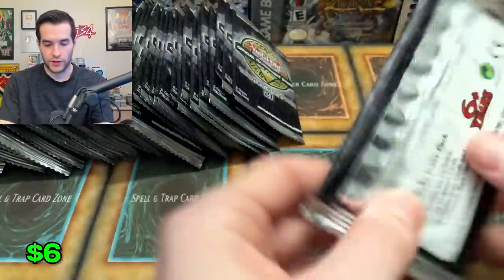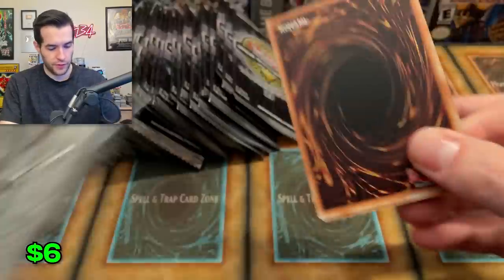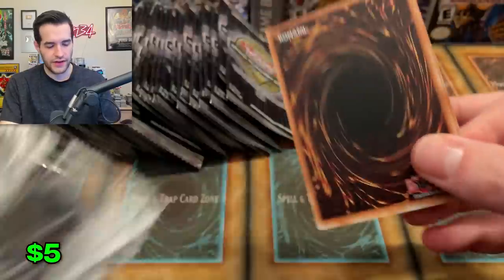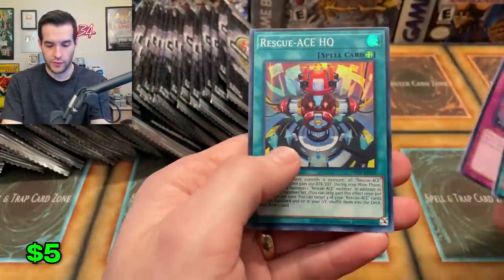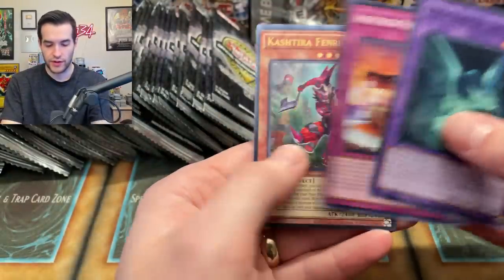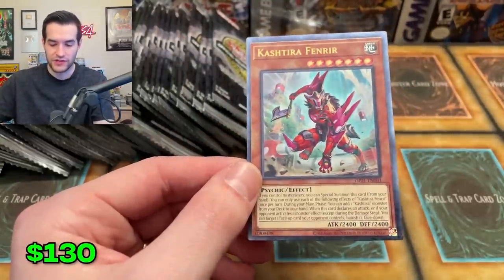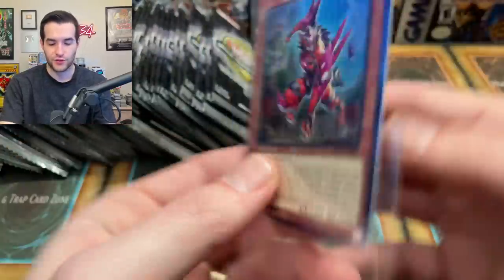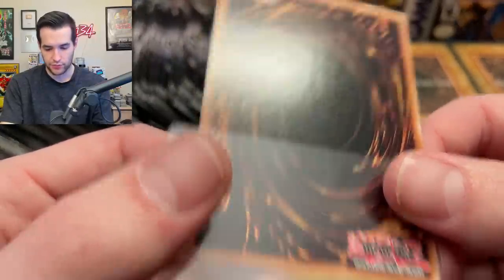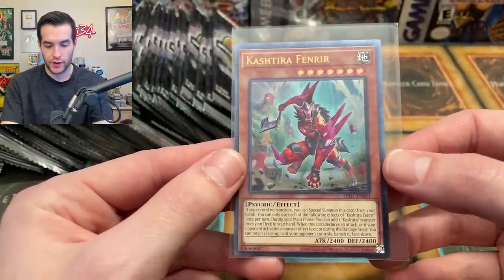Rescue Ace HQ — that was one we were pulling before we started shuffling. There's probably about 10 of each one. Are there any supers we haven't seen? Maybe about six different supers — I'm not sure that's the total number though. Rescue Ace again. Besides the ultis, I'm not really seeing a whole lot that's super interesting — no Edison reprints or anything like that. And there we go — Cash Tira Fin Rear! The centering is terrible on this one too, but it's a very nice ultimate rare Fin Rear.